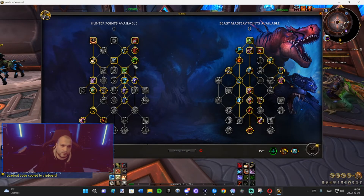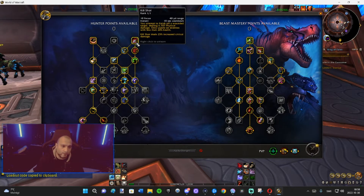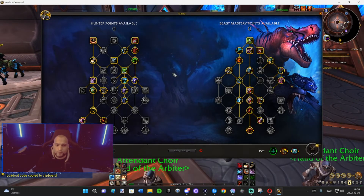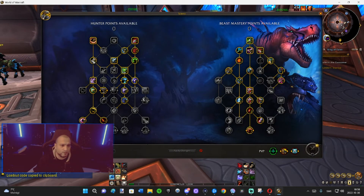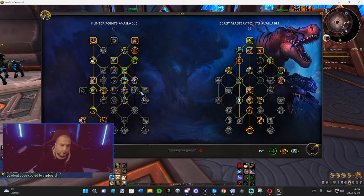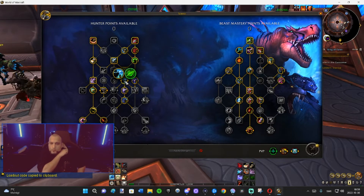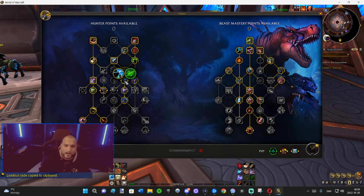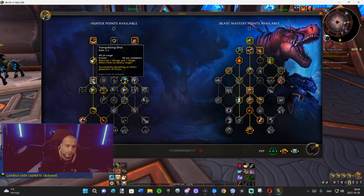The second part is that there are different shapes. We have squares, hexagons, and circles. Squares are abilities you actively click and use. Circles are passive abilities - something you proc or that's always active. Then there are hexagon nodes, which are special because when you mouse over them you can choose between two different abilities - either two circles meaning two passives, or two squares meaning two active abilities.